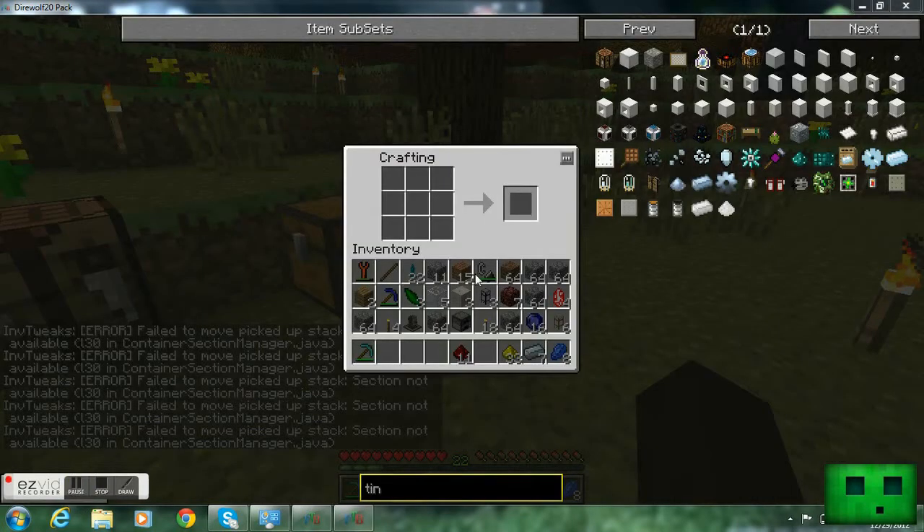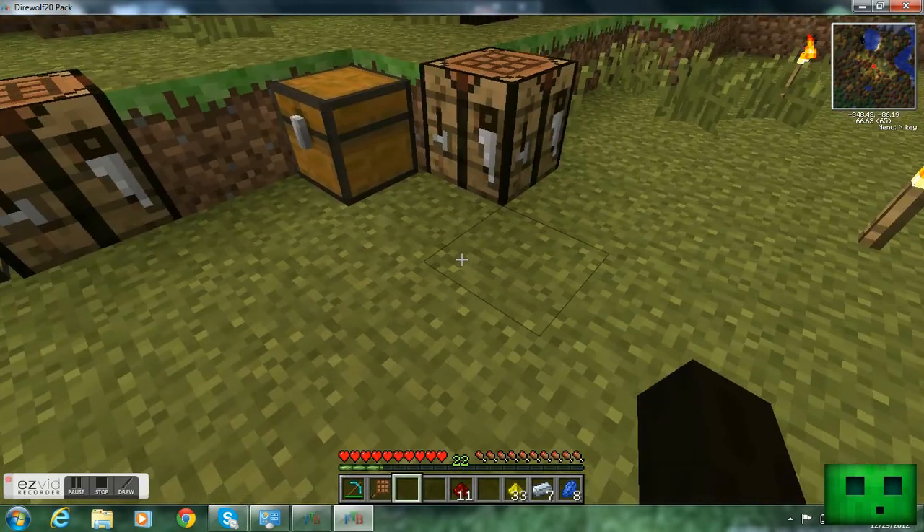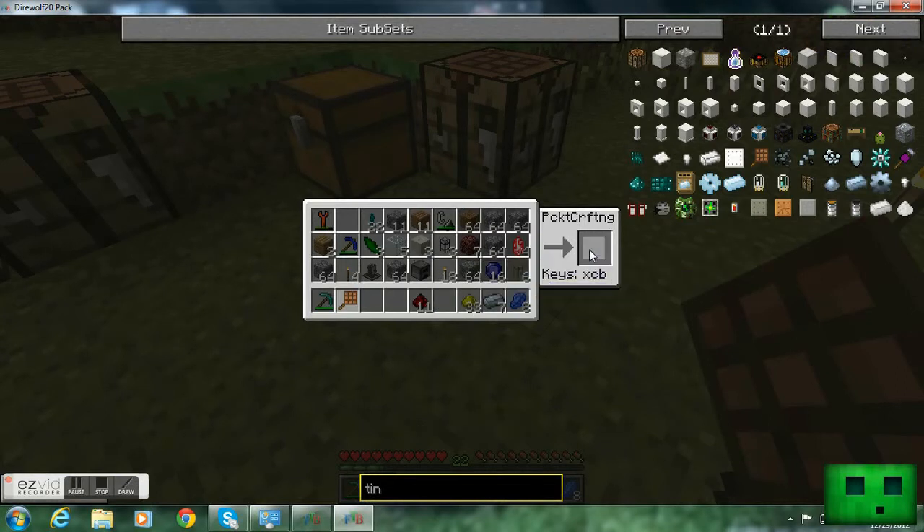Okay, we're back. I actually figured out something — I want to make a hand crafting table. What that is, is you can just put it in like that and make a pocket crafting table. I don't know exactly how it works, but I think you use it in your inventory to craft stuff. Pocket crafting — keys X, C, B. I'm trying to press the keys. I don't know, guys — if you play Feed the Beast you're probably going to have to let me know what this does. I see it on other people's things but I don't know how to activate it. Pressing buttons everywhere but I don't know what to do.